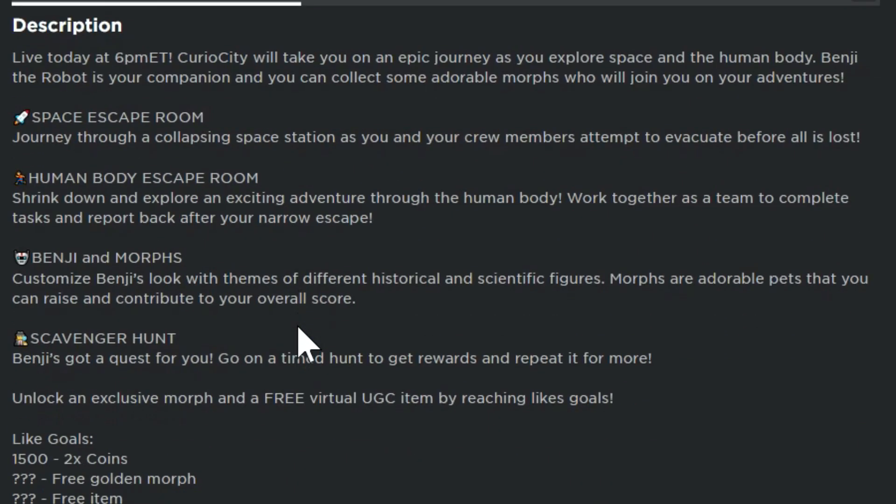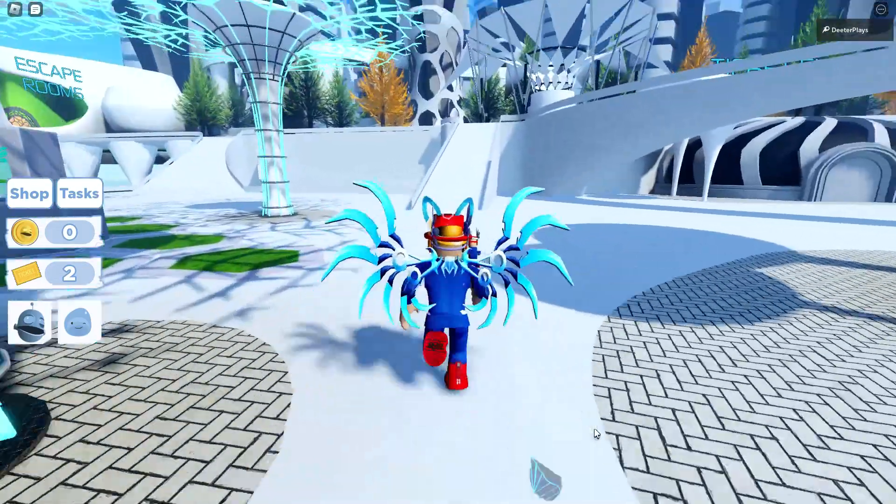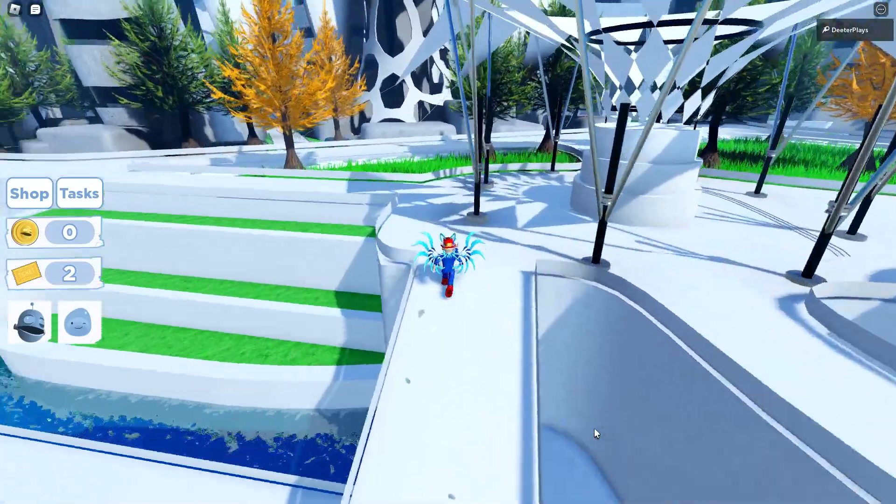The game that we're going to go to is CurioCity. Make sure you guys go and like the game after you play it, because once they reach a like goal, we're going to be able to get a free hat in here. So that's going to be another item we're going to be able to get for free.